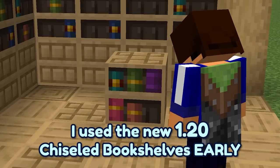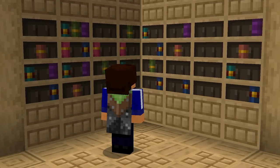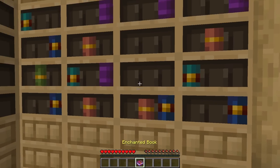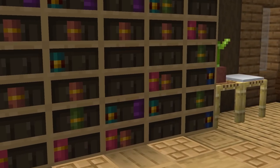I used the new 1.20 chiseled bookshelves early, and you can too. Not only have I accurately recreated the textures shown at Minecraft Live, which are so cool by the way, but I even added the ability to individually place books into the shelves, meaning players can now start their own epic libraries filled with the tales of their mining and crafting adventures.